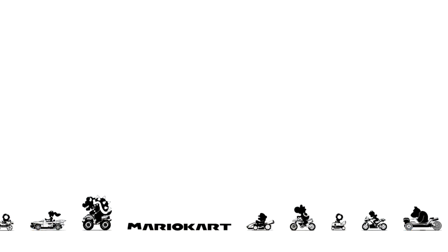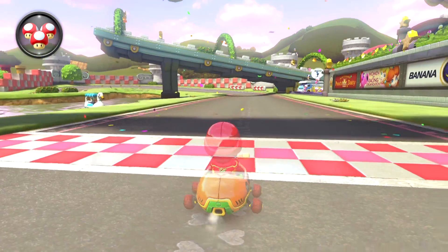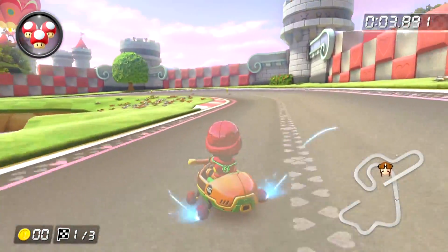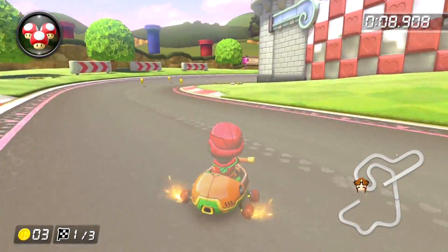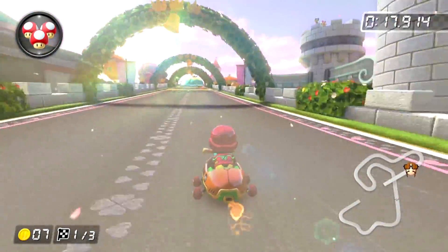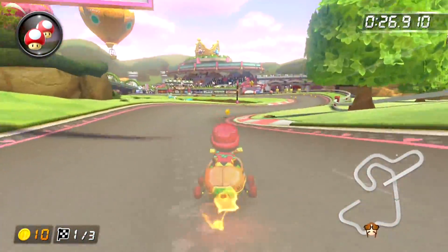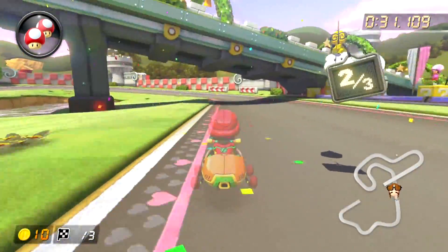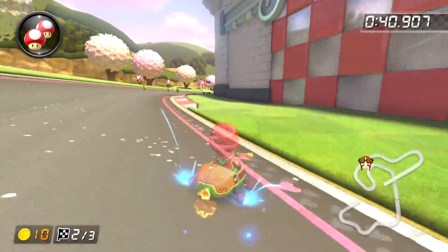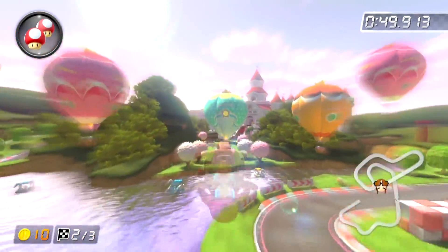This person actually used a Mii - that will be interesting. It looks like you've still got the amiibo suits available to use. Now there's the red mini turbo - this person just executed it quite nicely. This is incredibly, just a lot faster than the original 150cc that we were watching earlier. As you can see, this person managed to clear a lap in 31 seconds, whereas I believe it was about 40 or 41 on the last ghost we watched.